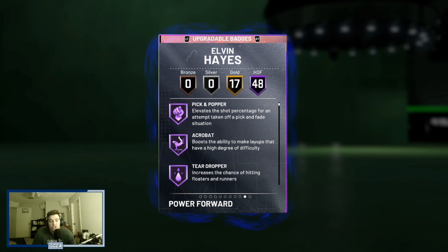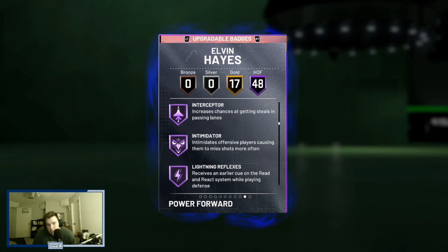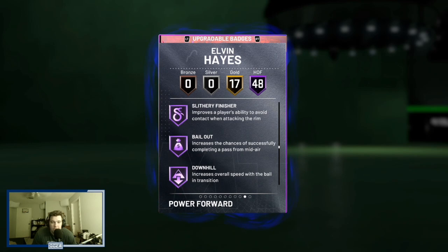48 hops as well. Super nice catch and shoot. His badges include postman technician, drop stepper, ankle breaker, break starter, lob city finisher, pick pocket, rim protector, chase down, clamps, defensive leader, heart crusher, interceptor, intimidator, moving chuck, rebound chaser, pogo stick, post move, lockdown, trapper, worm, back down punisher, consistent contact finisher, pick and roller, fancy footwork, fast break finisher, pro touch, showtime, slithery, bailout, downhill, quick first step, and unplugable brick wall — a lot of really good defensive and finishing badges.